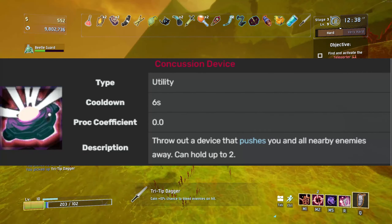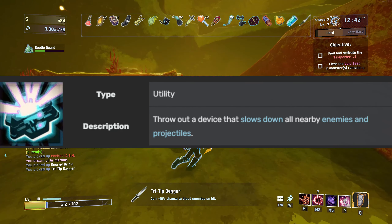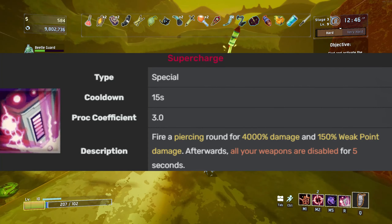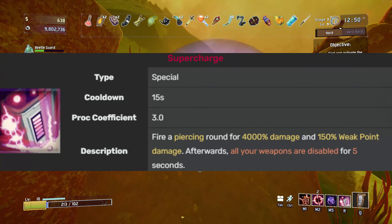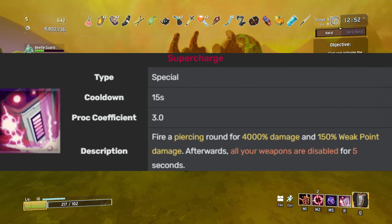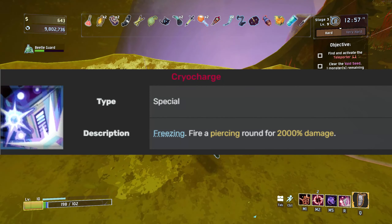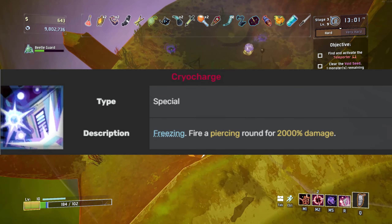Concussion device is going to be your main source of movement throughout the entire game, so you better get used to it. Polar field device is basically engineer's shield, but a lot worse. Supercharge is Railgunner's super omega damage hit — if you want to get a million damage in one shot, go supercharge. Cryo charge is basically the supercharge shot but with a little less damage and a freeze — about half the damage.